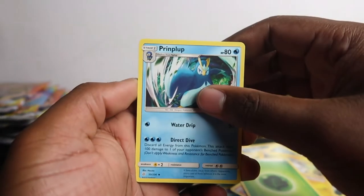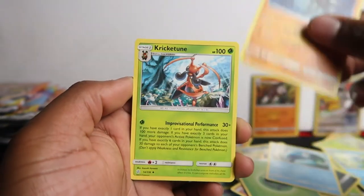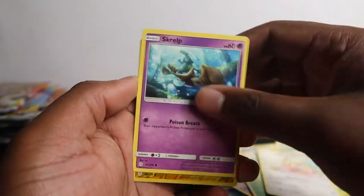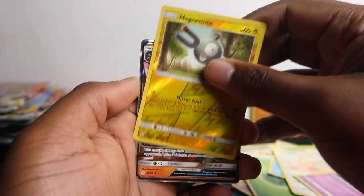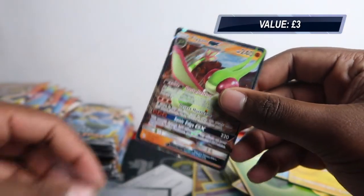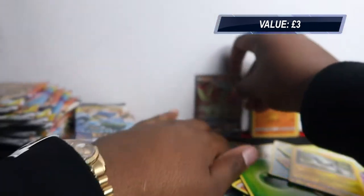Pinplup and Anorite, Cricketune, Sophia, Pazimane, Rowlet, Lillipop, Scrop, Magnemite, and Flygon — a nice Flygon holo GX card! First GX of the day; hopefully we can get some more of those.